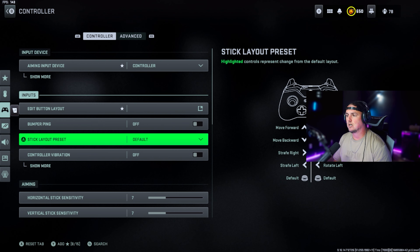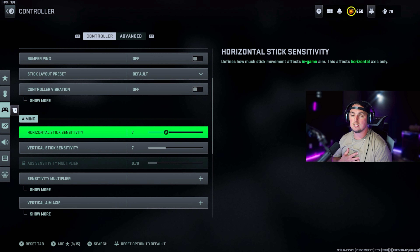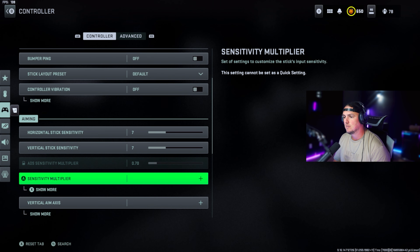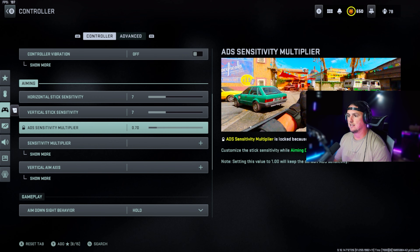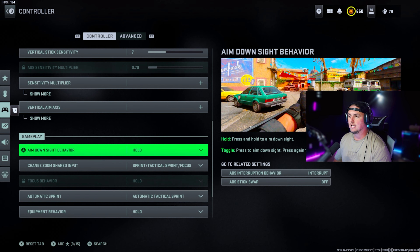Bumper ping is off. Stick layout preset default. Controller vibration you want off — constant vibration causes stick drift faster, which definitely happens in this game. Horizontal stick sensitivity is seven, vertical is seven. You typically want a four to eight stick sensitivity range since it's only aiming sensitivity, not movement sensitivity. If you're over-correcting on enemies, dial it back; if you can't catch up, bump it up. ADS sensitivity multiplier is 0.7.